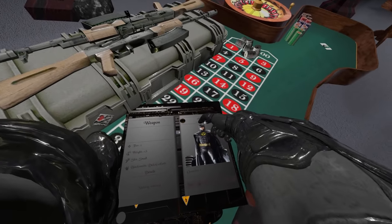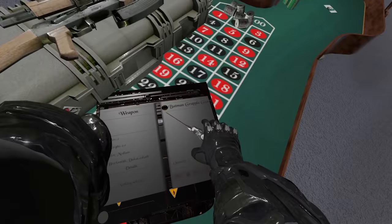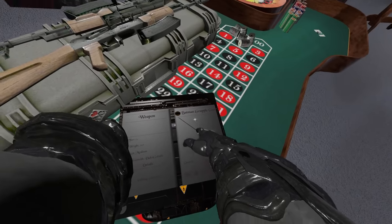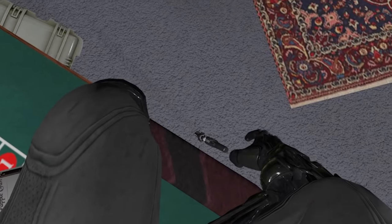How awesome is that? We can also select different outfits. We have the Tim Burton one here, which is the one I've got on at the moment. We'll try them all out a little bit later. But this thing is awesome - the Batman grapple gun. I am taking this and putting it on my side.